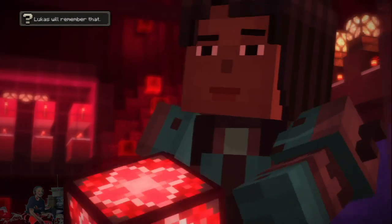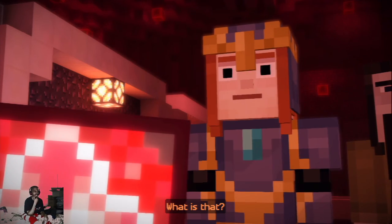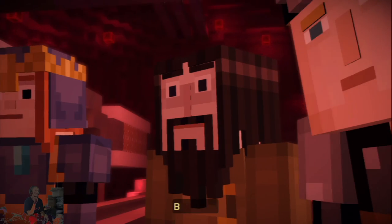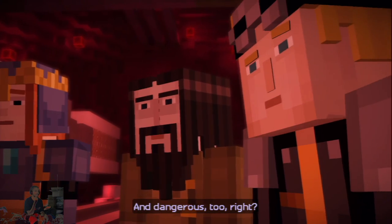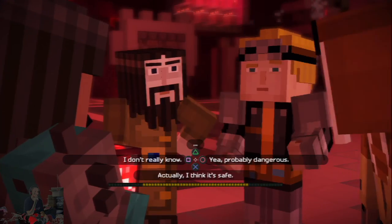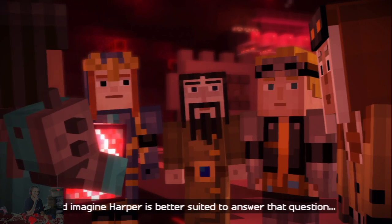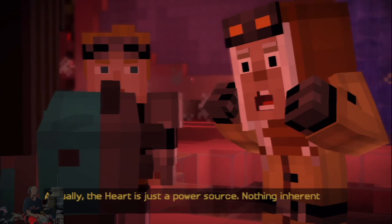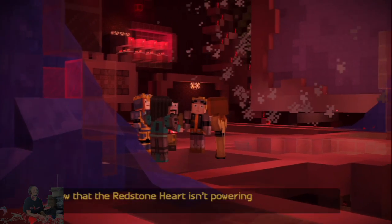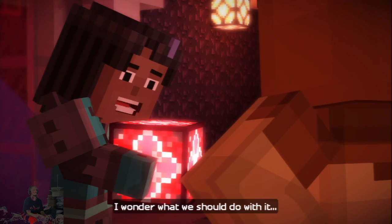It's something else, isn't it? What is that? This is the redstone heart. I don't know — and dangerous too, right? I mean, if it was inside PAMA, then it's gotta be bad. I'd imagine Harper is better suited to answer that question. Actually, the heart is just a power source — nothing inherently evil about it. Now that the redstone heart is no longer empowering PAMA, it can't hurt anyone. I wonder what we should do with it.